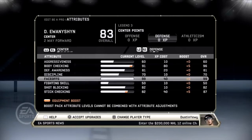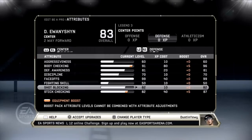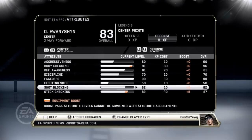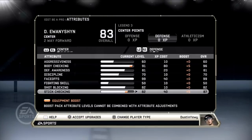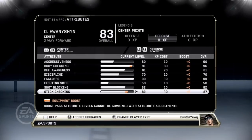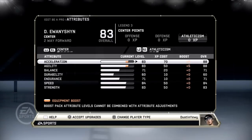Faceoffs are obviously at 99 since I'm a centerman — helpful all around the ice. Fighting skill is another useless talent; I don't put anything into it but I can still beat players. Shot blocking is important — the higher your shot blocking, the more your guy is prone to actually getting on the ice to block a shot instead of standing up straight, so I have it at 82. Stick checking is another important skill because a lot of people boost certain stats and also know how to avoid or exploit hits, so stick checking is often the only thing useful for stopping those players.